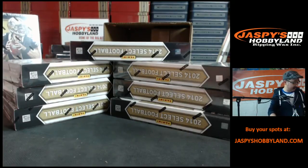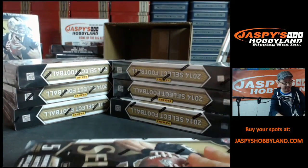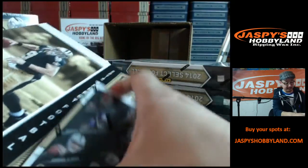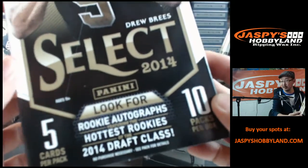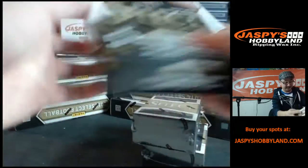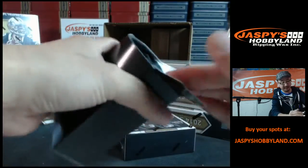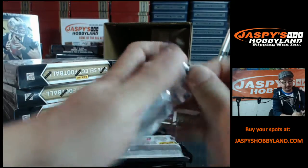All right, good luck everybody, here we go. Just as a reminder, we have Tribute Baseball coming up next, then we're breaking open some Playbook, then we're doing some Elite Baseball, and then hopefully we can get National Treasures pick-your-teams going as well. Vikes fan A2, I will be putting it up right after this break. So we've got these little mini boxes — look for rookie autos, hottest rookies of the draft class. Okay, Select, here we go. Nick Jaspi is in the room helping out — looks like it's already posted.